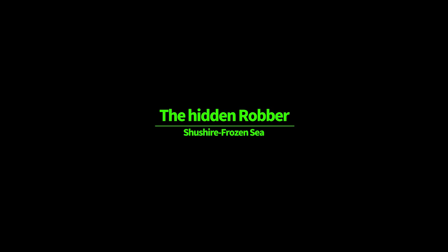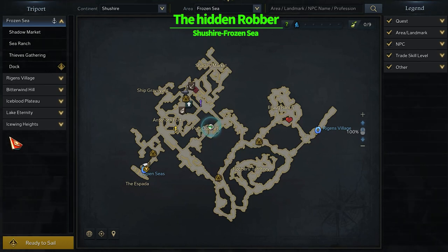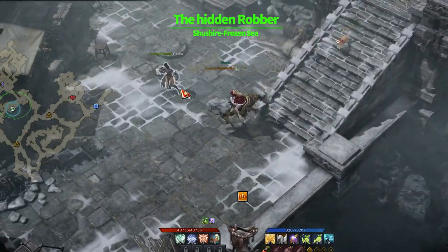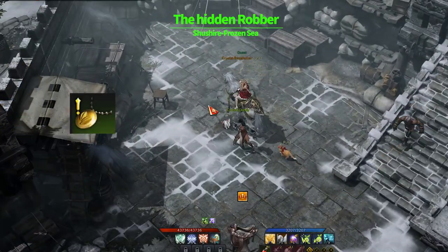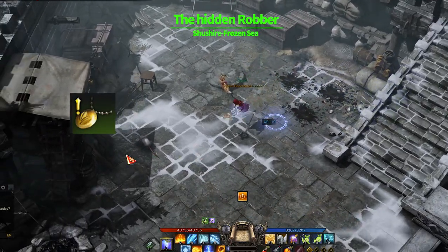'The Hidden Rubber' — this is a hidden quest in Shushaya, starting with a necklace you obtain from field drops. Come to this location and killing these rats will give you a necklace. You can start the hidden quest by right-clicking the item.